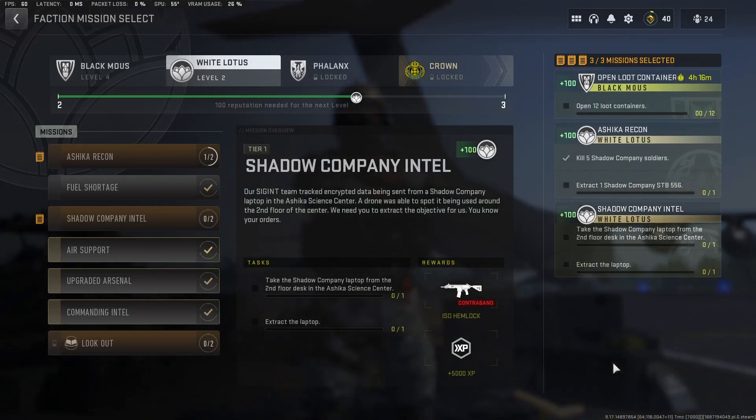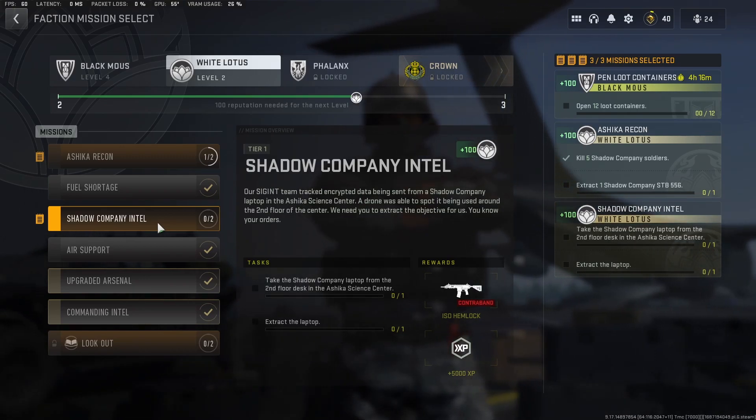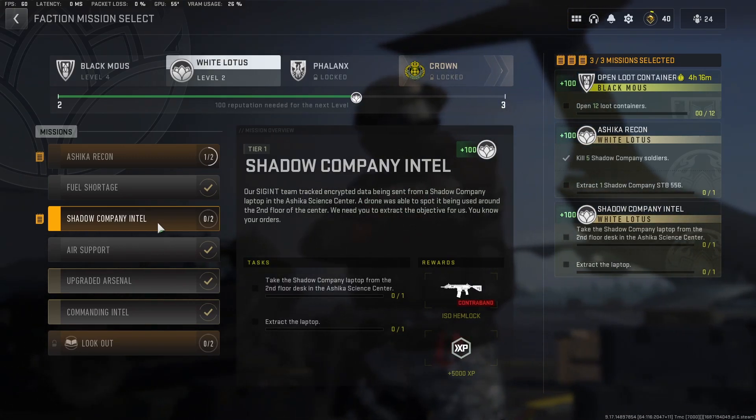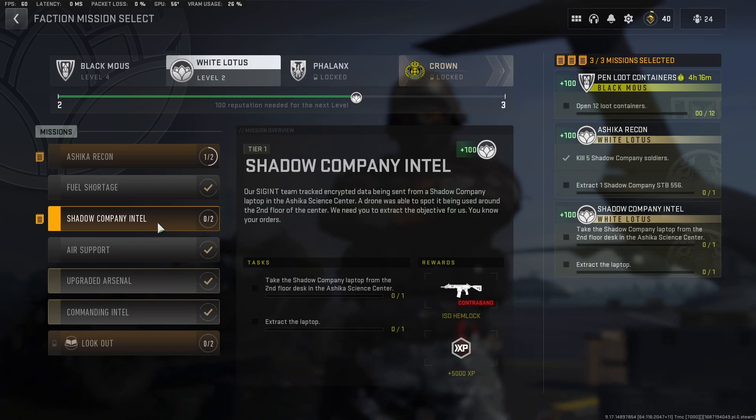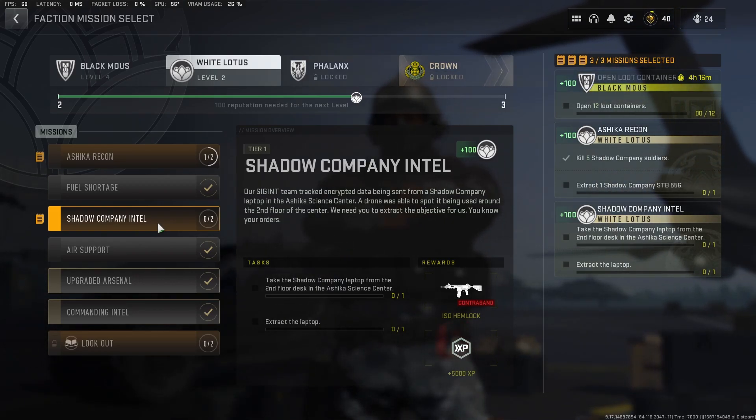What's going on you guys? In this video I'm going to show you how to complete the mission shadow company intel. This is done on Ashika and it's located in the science center. If you don't know where the science center is, I will show you that right now.